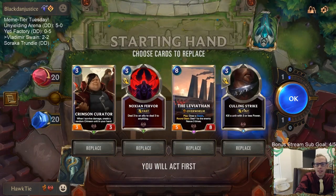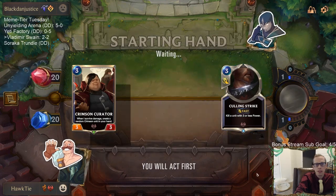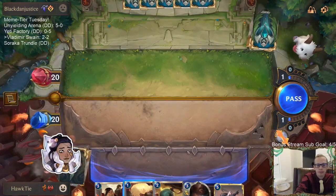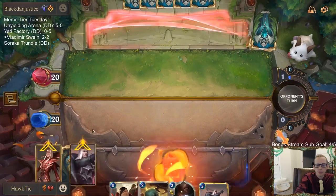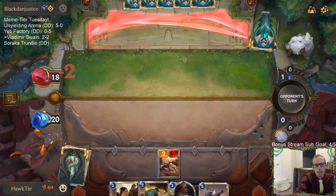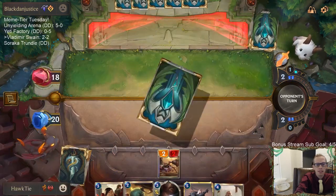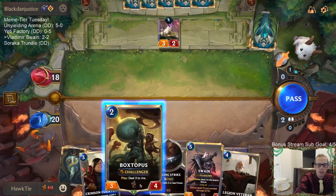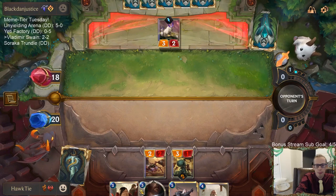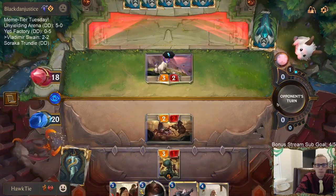Vi/Taric — another Taric deck. We're going to keep this Culling Strike for Taric. I think we can mulligan those two. Look at us leveling up our champions right away — the Crusty Codger already does one sixth of Swain's and one sixth of Vladimir's level-up progress by itself. Good deck building.